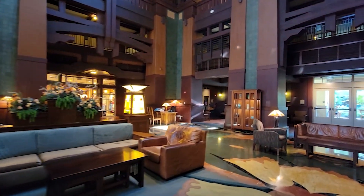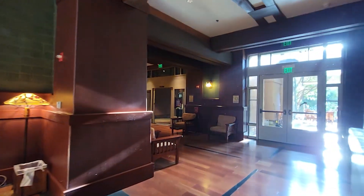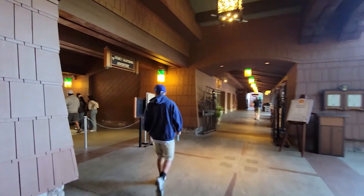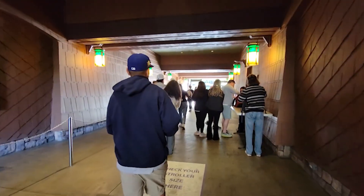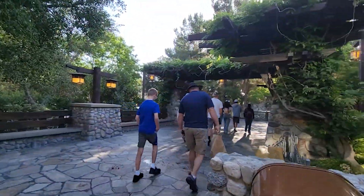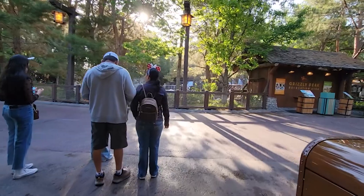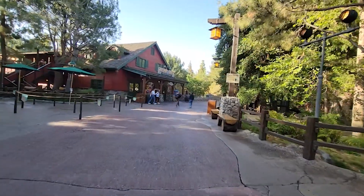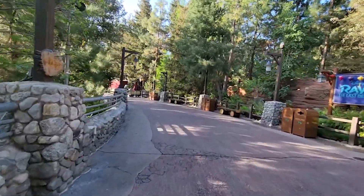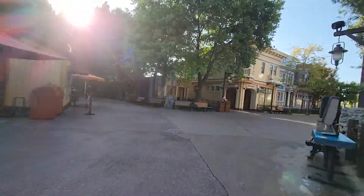We're running through the hotel lobby now, we're in a rush. We're trying to get in before park opening to show you exactly what a rope drop looks like from the special entrance. We gotta go - we're going to try to rope drop Radiator Springs Racers. A little bit of a jog. We never rope drop stuff but usually we don't want to wait for a ride.